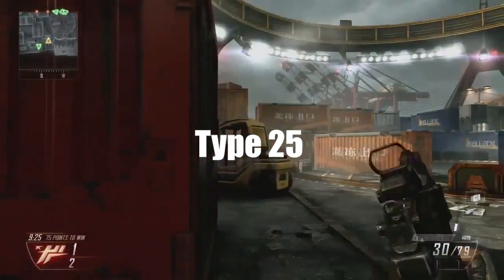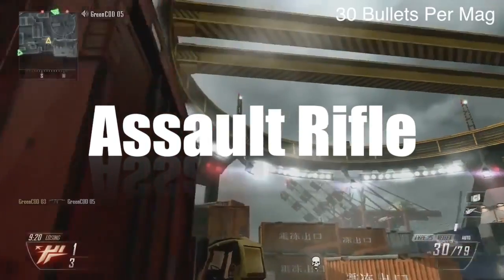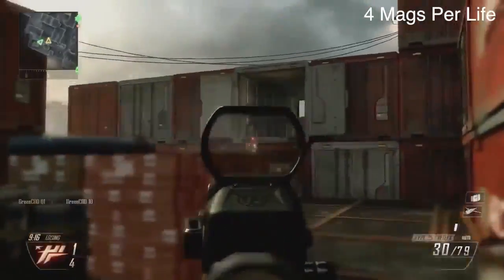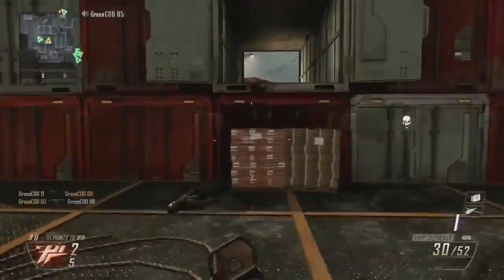The Type 25 is a fully automatic assault rifle. The mag size is 30 bullets per magazine, and then you get 90 in reserve, so 120 bullets in total across 3 other magazines.